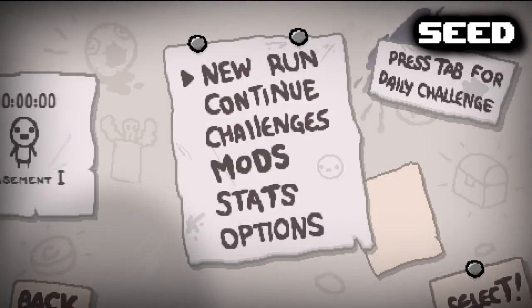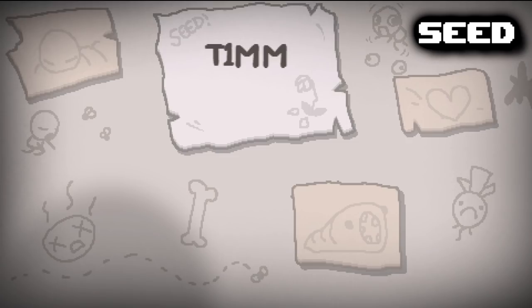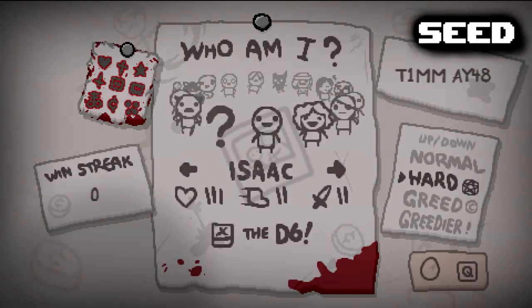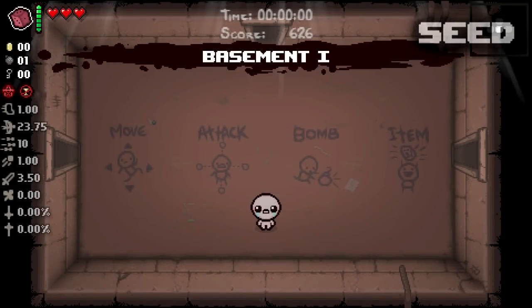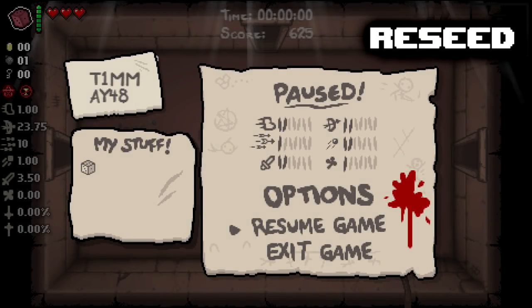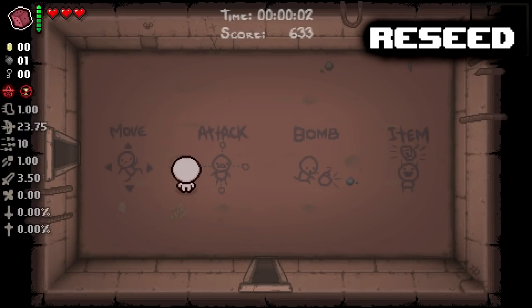It's probably easier to just do this on the main menu where it isn't case sensitive — it converts the letters and makes sure everything works. But in case you wanted to do it in the debug console, it is readily available for you. Now say we wanted to be on a different seed than what we're currently on. All you have to do is hit reseed, type that in, hit enter, and now we will be on a completely different seed than before.